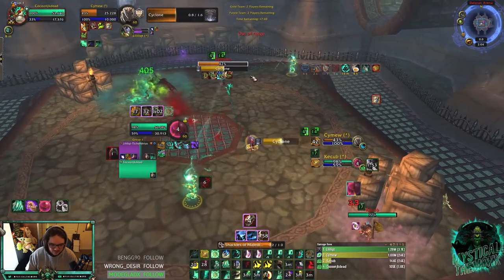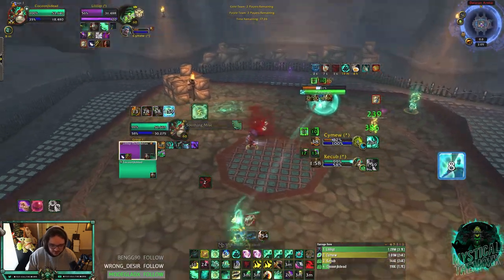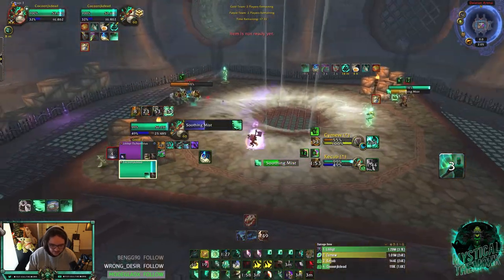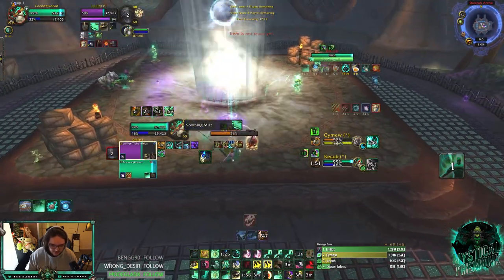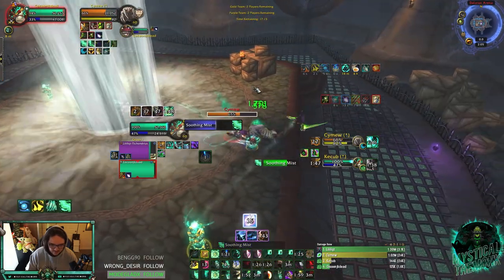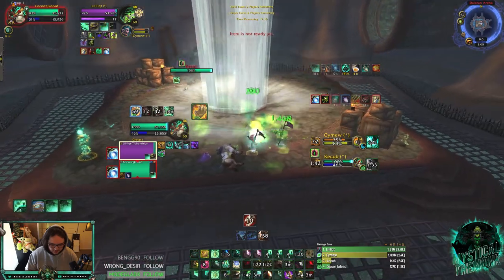Into a shackle. That's a Fleshcraft but I think we're still there — Life Cocoon, Mana Tea here. Cyclone going out — oh that's a little unfortunate, I'll do damage here though. Diffuse Magic before they try. I'm gonna kind of go towards my Demon Hunter so we have a lot of uptime. Spell that root. Juked the Feral druid there as well — Renewing Mist, Enveloping Mist.